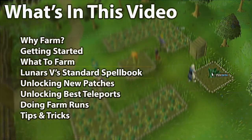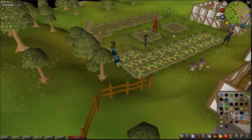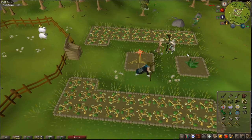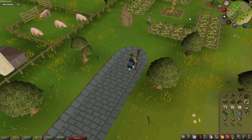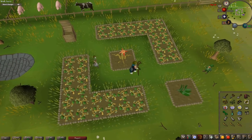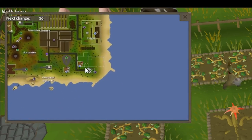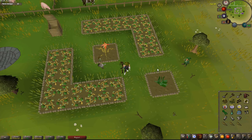When you first start farming, you have access to five patches: Catherby, Canifis, just south of Falador, just north of Ardougne, and a farming patch on Zeah that you can use straight away without any favour requirements. Definitely recommend going to Zeah just for the extra patch — you get off the boat from the docks, run south straight down the beach, and it's right there. There are also patches you can unlock with quests and diaries.